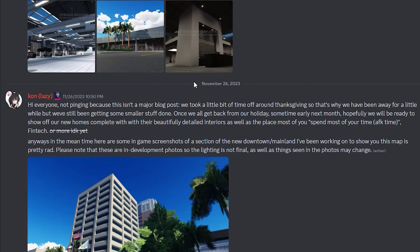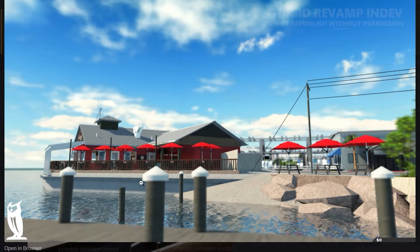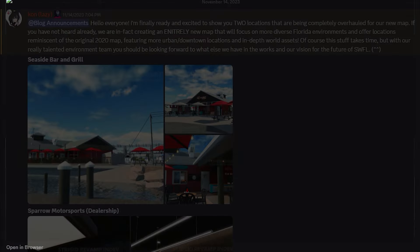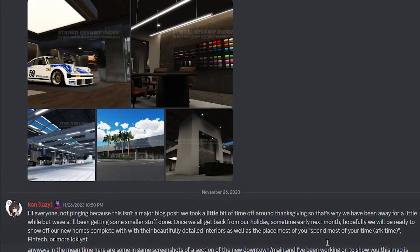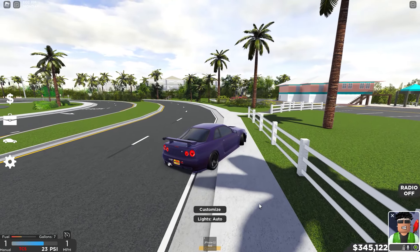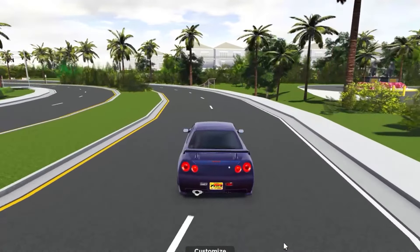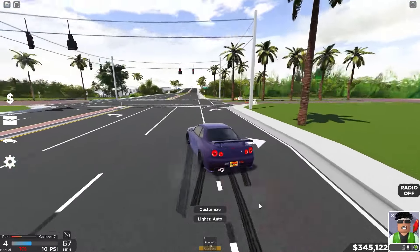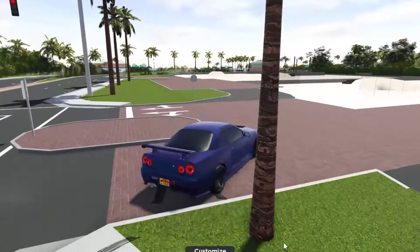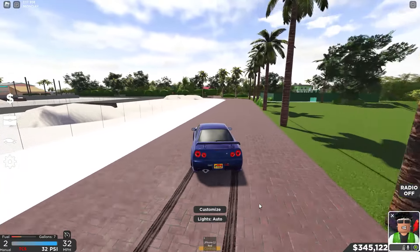Before that was December, then November — we got the most leaks in November, two in one month. Since then it's been pretty slow. But we can't forget about all the other stuff too — the map interiors, the dealership. From what I've seen, they seem to have a good amount done. We've gotten leaks on the Fintech building interior, the customization shop at the dealer, and some houses.